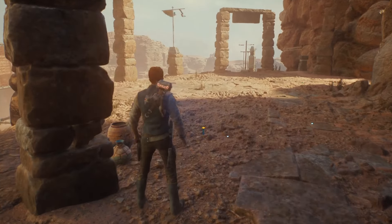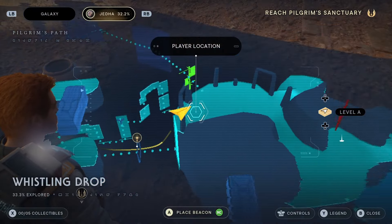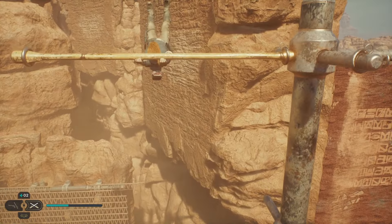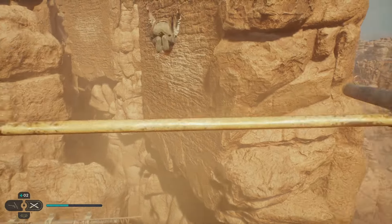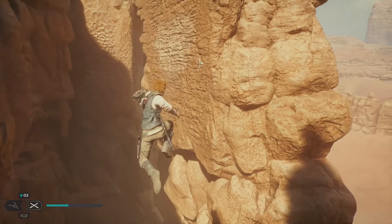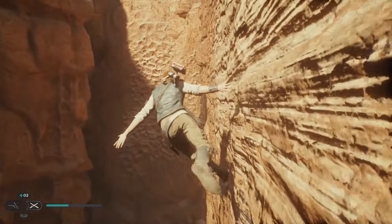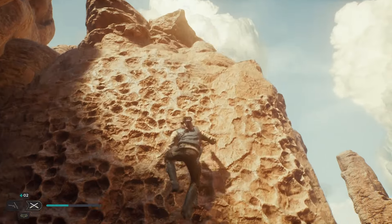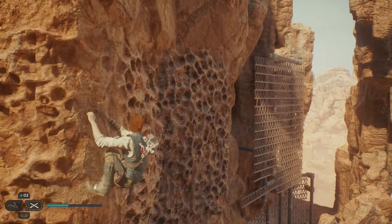Alright, climb back up here. Then we're going to take a look at the map — it wants us to do something with this thing over here. Now that it's clear, we can use it to jump across. We're going to jump like that, double jump, wall run. Jump across, grab that. At the end where we're falling, double jump.